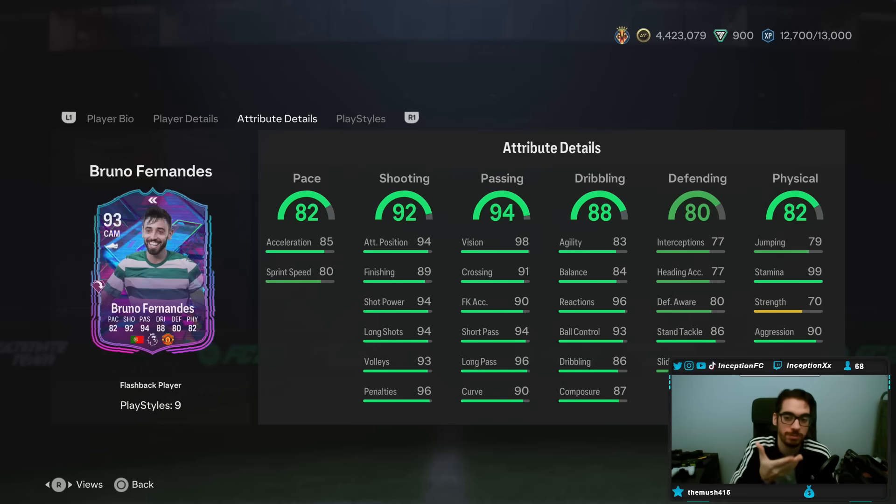In-game attributes, this card is definitely going to be someone you probably give a shadow chemistry style to. Could you technically give him a hunter chemistry style too? 100% — if you really want to improve the shooting and have him get involved in the attack more. The only thing that's going to be on the lower side is sprint speed.